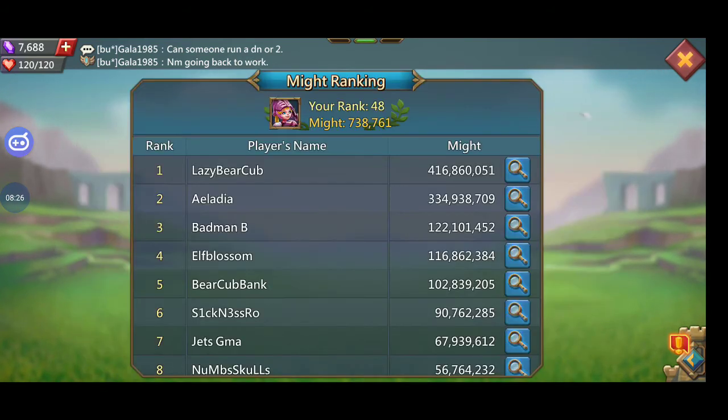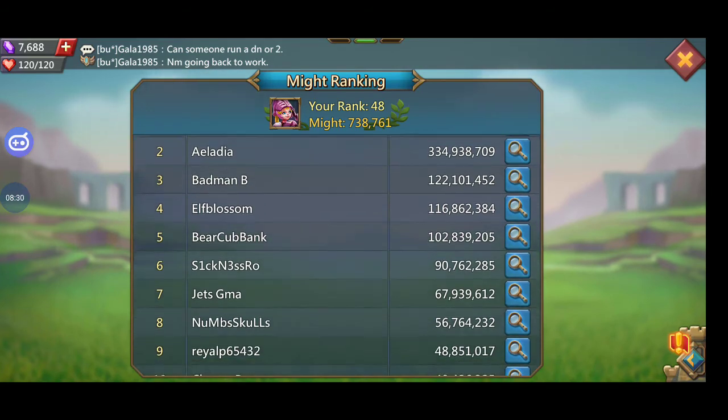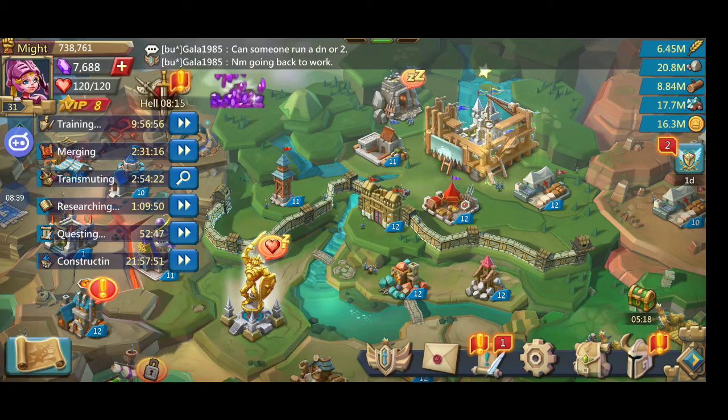The guild is Beaver Uprising — small b, small u, and asterisk. Hit up any of the R4s, or read our public board. We're a guild in progress. Anyway, you guys have a good day — I'll see you in the next video. Take care, bye bye.